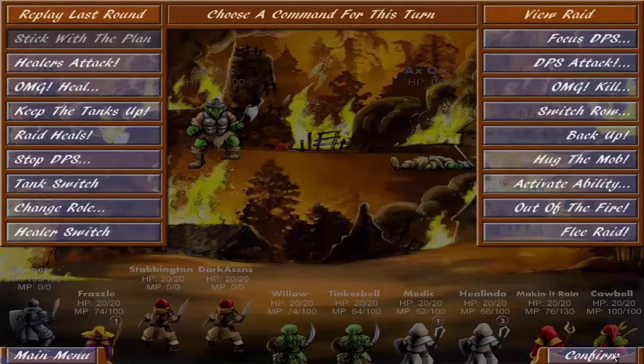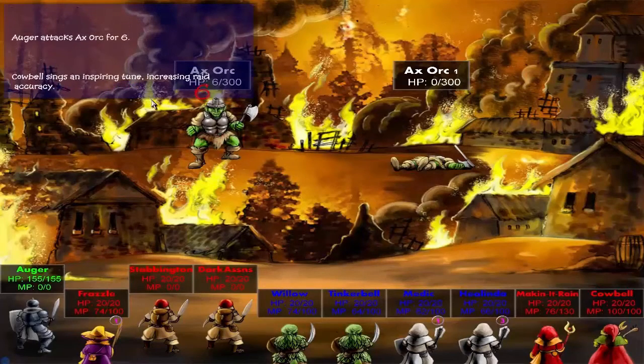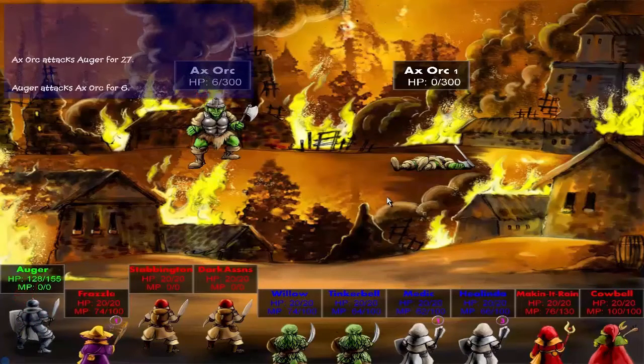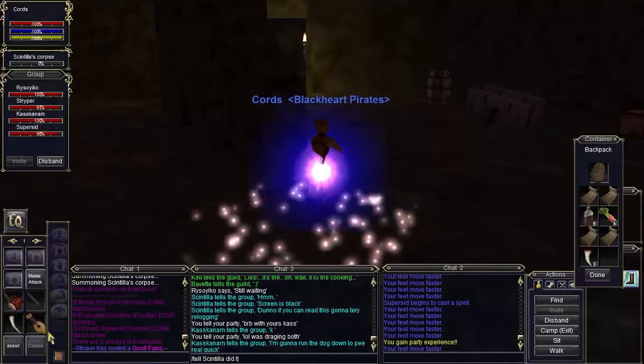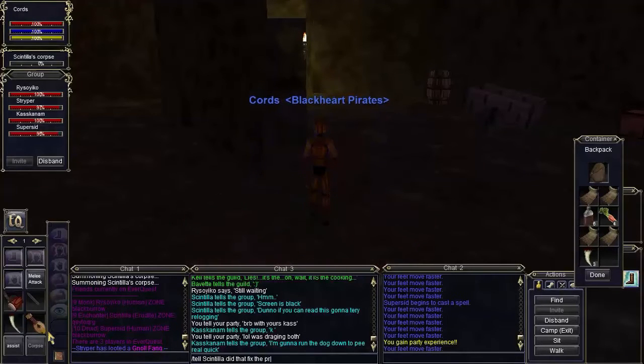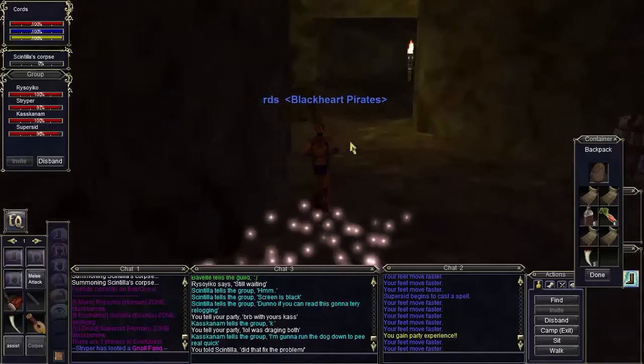So let's go ahead and finish this. Looks like Magic complains about Cowbell. Ended up getting a little 10 by the end of the day, so that was always a good thing. Always progression, never degression.